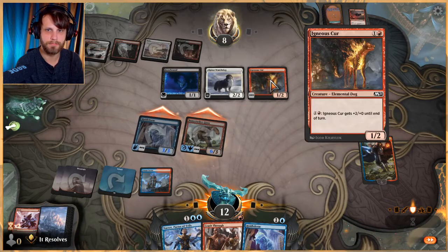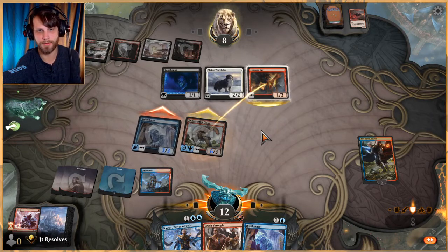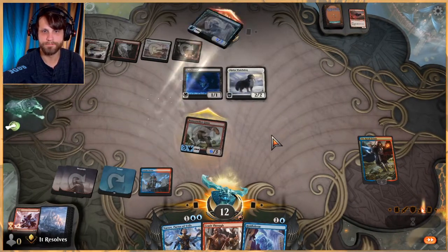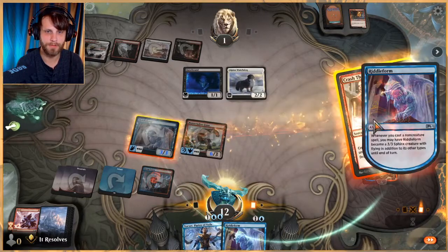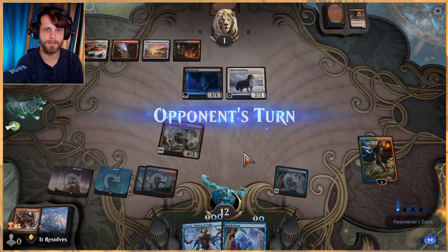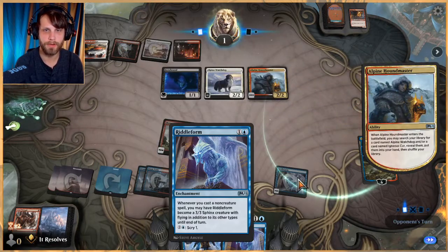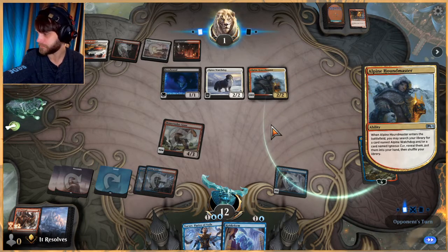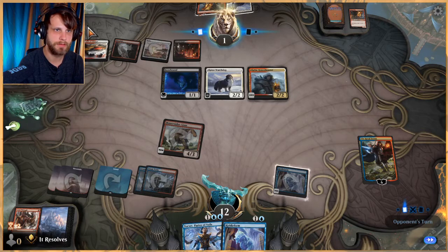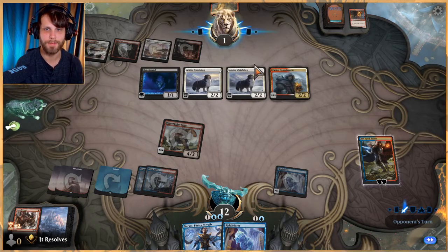Let's do this. Attack with both — they have to block the Bone Crusher Giant and it does have first strike and trample, so that's pretty good. I will crash through now. Okay, another land — that gives us Riddle Form and Narset next turn which is pretty cool. We are in lethal position, which is great. This is a very quick game — we're at 10 minutes and this is our second game, my mistake.